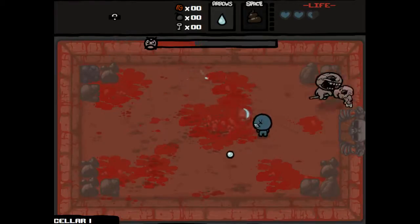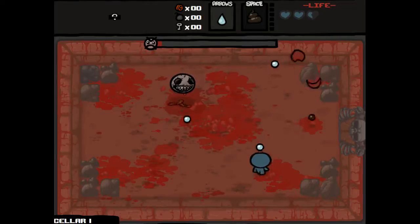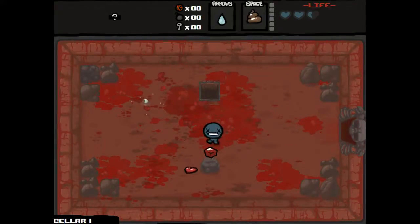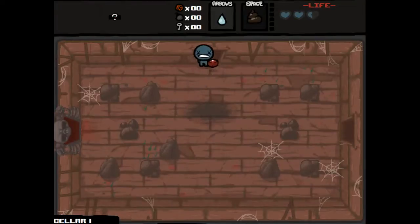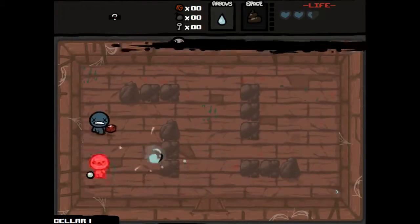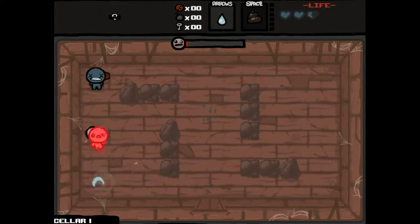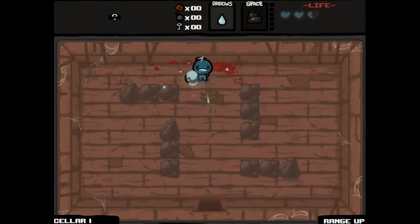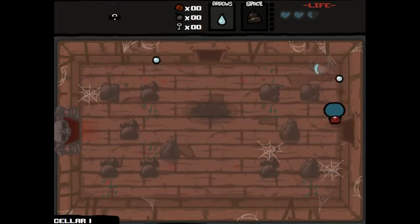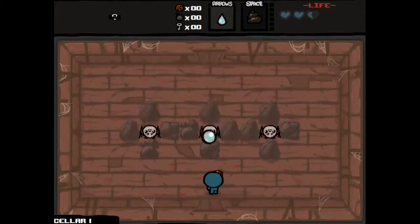I am preventing him from spawning enemies by causing him to charge. Alright, just quarter circle dodge — should work every time. I need a bomb for the tinted rock up in the corner. Tinted rocks are absolutely vital when you're playing Blue Baby because they can give you soul hearts, and rather frequently do. This is like the second one we've seen all video in three runs. The way tinted rocks are spawned is there's a magic tile selected for each room, and if a rock happens to spawn on that space, it's a tinted rock.